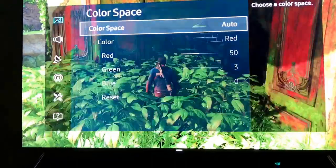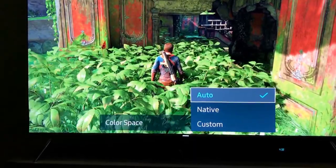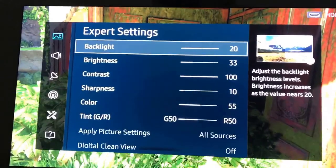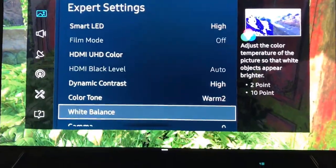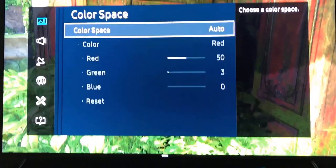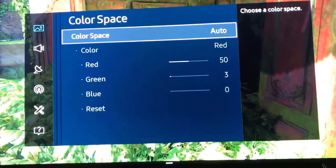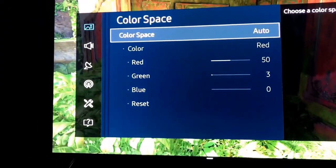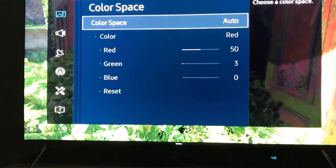In color space — this is really important. I have it on auto because I have not calibrated my TV. People think calibrating your TV means this, but you're not truly calibrating your TV until you go into color space and change those settings. The colors on the KS8000 out of the box are so goddamn good, and they get even better once you calibrate. Say out of the box the colors are a 9.0 — when you calibrate, they bump up to a 9.8 or 9.9. It's that much better.